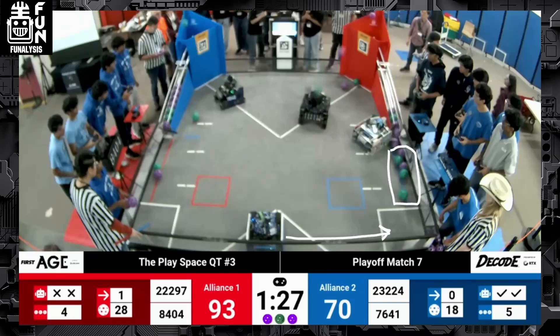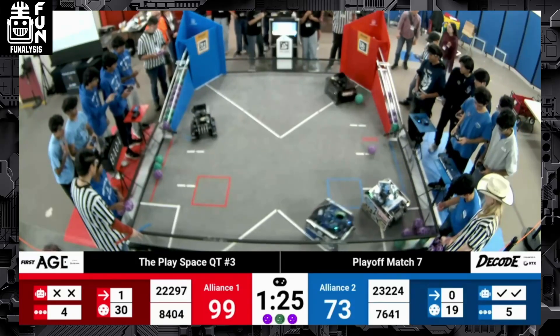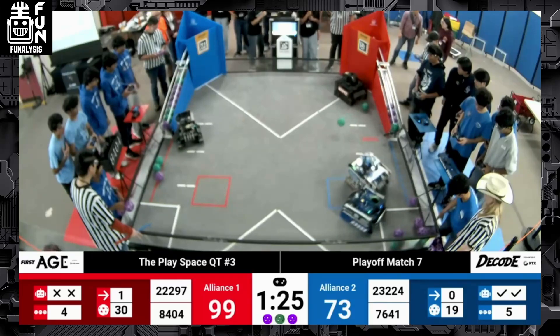One thing we're going to notice is that CheesyBytes and all the drivers in this match have really good match awareness. They're aware of when the gates are being opened and when they're at risk of penalties. We're going to see that Quicksilver is actually going to open their gate, which CheesyBytes knows is the opportune time for them to go in and try to get those artifacts because they're in a protected zone in that area. Quicksilver, who's opening the red gate, is unable to actually hit them. Quicksilver has to get out of the way to avoid getting crucial penalty points — and that's also well played by Quicksilver.